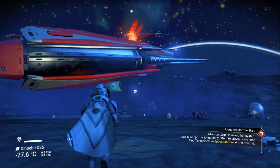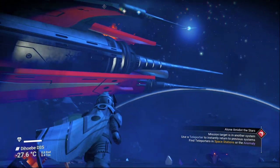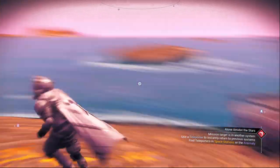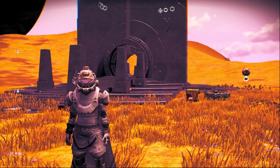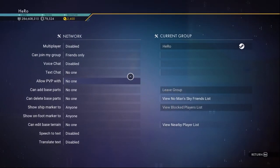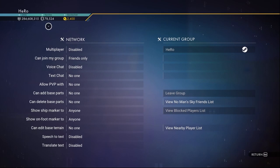Hey guys, welcome back. The update just dropped and I would like to show you how to get the new solar ship for free. The first thing you need to do is find the portal. After you find the portal, make sure you are inside the Euclid galaxy, and make sure you disable your multiplayer from the network.